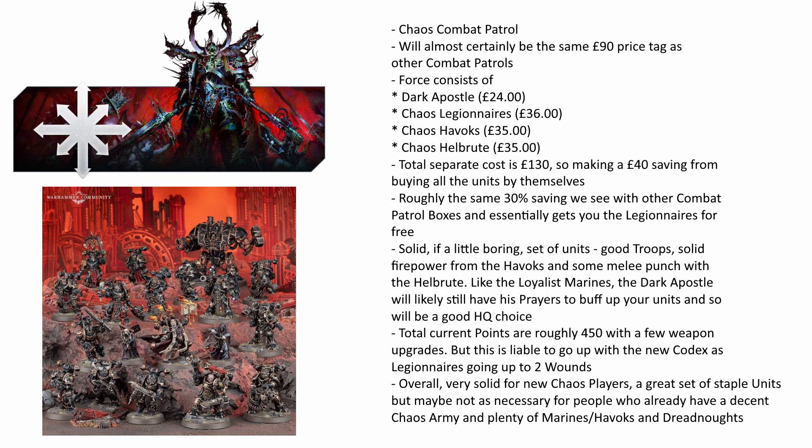In terms of the price: it's £24 for the Dark Apostle, £36 for the Marines, £35 for the Havocs, and £35 for the Hellbrute — so you are looking at around £130 from GW compared to the £90 price that this box will be. You are going to be saving £40 or so, which essentially gets you the 10 Marines for free. As always, this works out to be a roughly 30% saving, so it really is a decent, affordable way to get your army off the ground.